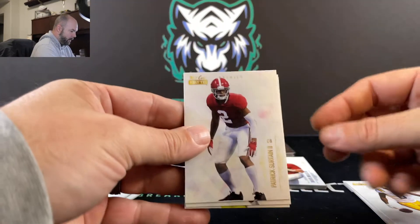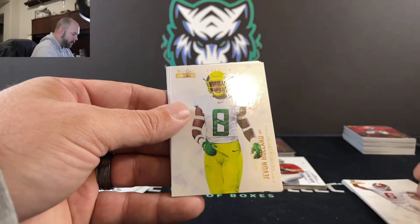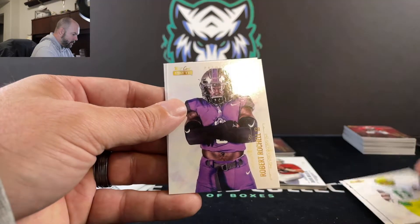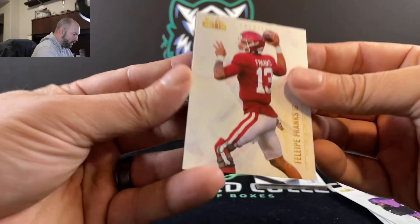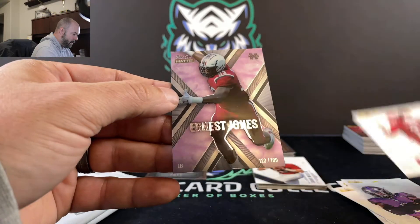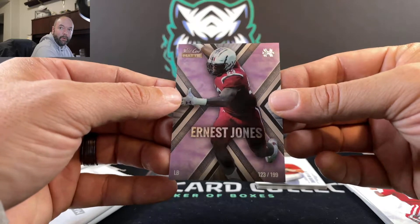We've got Patrick Sertan, Devontae Smith, Javon Holland, Robert Porchelle, Felipe Franks, and our hit card for this pack — Ernest Jones, 123 out of 199 in the Explode.